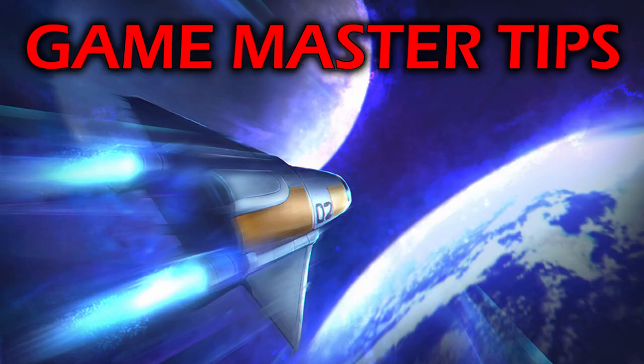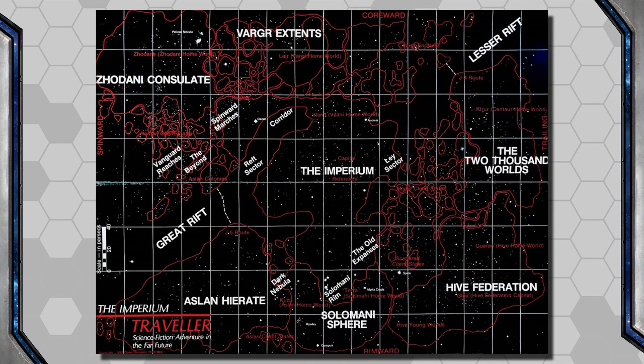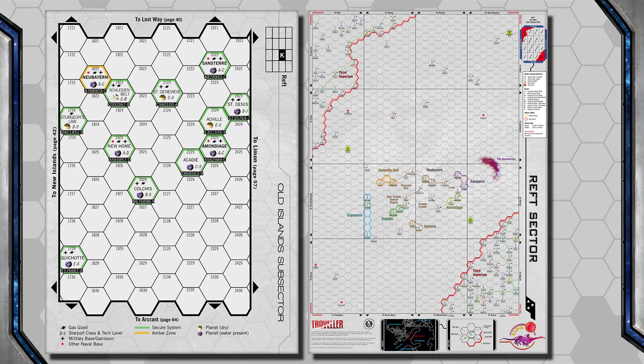Now, Game Master tips for running Traveler. The first advice I received was from a seasoned player who'd been playing since the late 70s and early 80s. His big tip was to keep the campaign limited to a single sector, or even a single sub-sector, and let the player characters get to know that region and see how their own actions change the variables within it. Groups that adventure all over the galaxy never go back to revisit places, so they never see the larger effects of their actions or feel the world changing because of them. I agree with that advice.